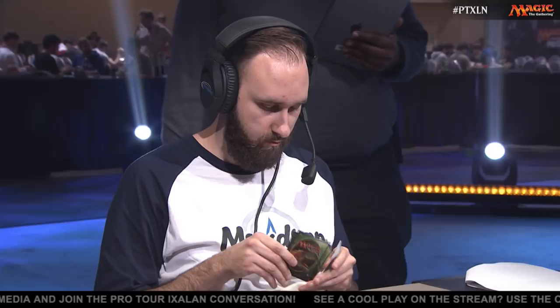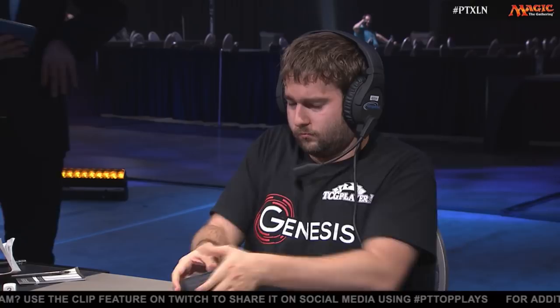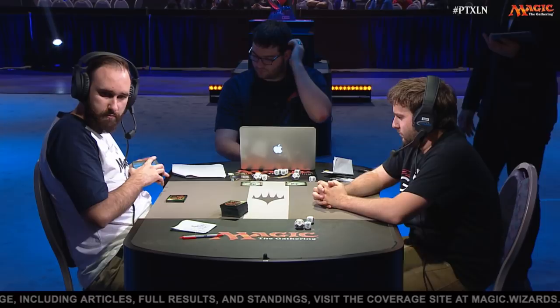Seth is going to decide that this hand just doesn't have the speed needed — he knows if he stumbles or if his game plan takes too long to come together, he could already be too far behind. So he's going to mulligan to six. One of the things about this standard format is a lot of matchups aren't attrition-based — you're going to end the game with cards in your hand. That really leans you towards mulliganing aggressively because it doesn't matter whether you have six or seven — what matters is whether you have a turn two play and a turn three play. Seth made a good mulligan there — no two-drop, no third land, so many ways that hand goes wrong.